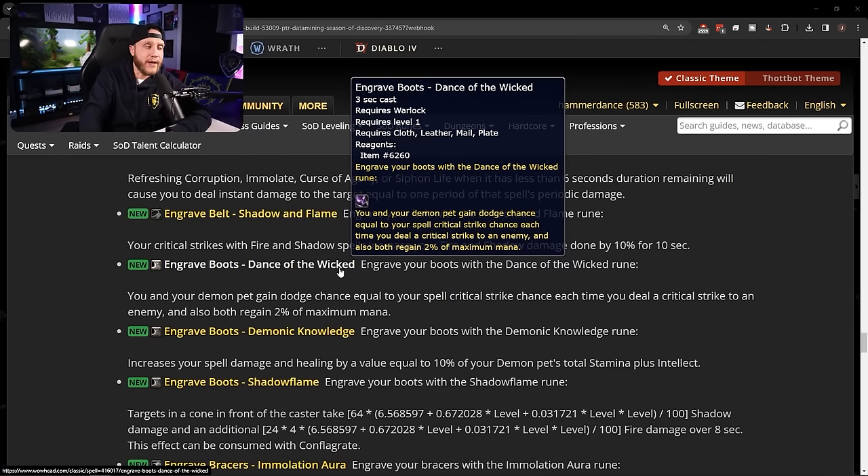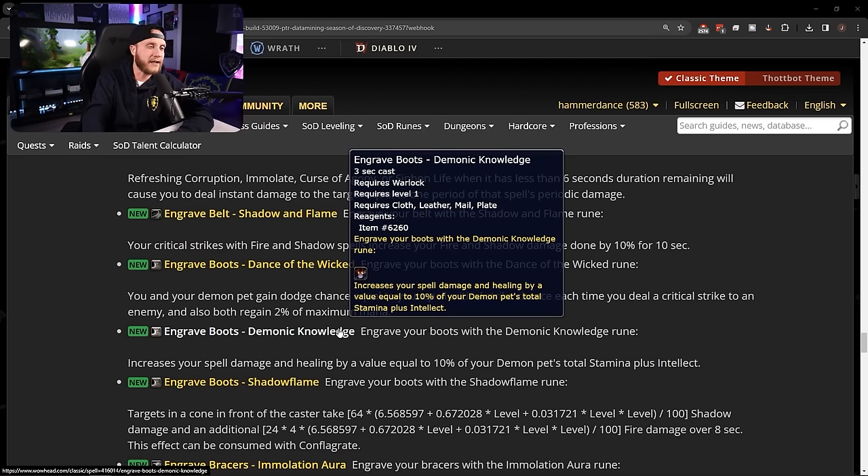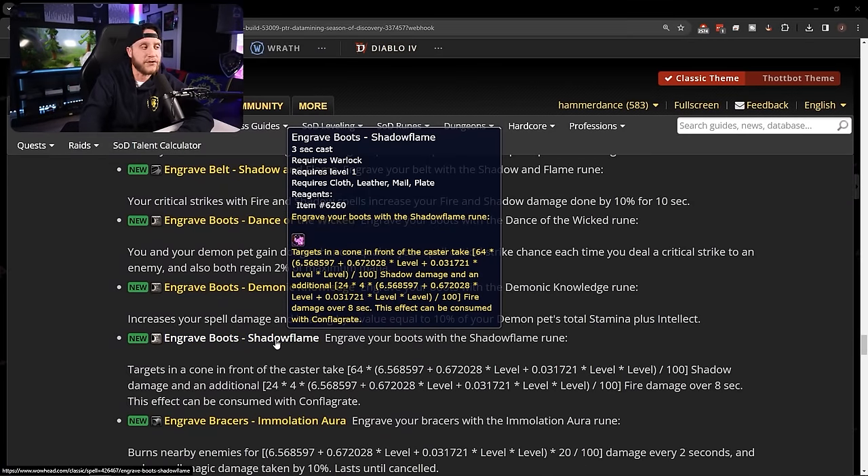Boot runes: Dance of the Wicked — you and your demon pet gain dodge chance equal to your spell critical strike chance, and each time you deal a critical strike both regain 2% of maximum mana — a tanking rune for warlocks. Demonic Knowledge — increases spell damage and healing by an amount equal to 10% of your demon pet's total stamina plus intellect, taken straight from Wrath. Engrave Boots: Shadowflame — targets a cone in front of the caster for shadow damage, plus fire damage over 8 seconds; can be consumed with Conflagrate.